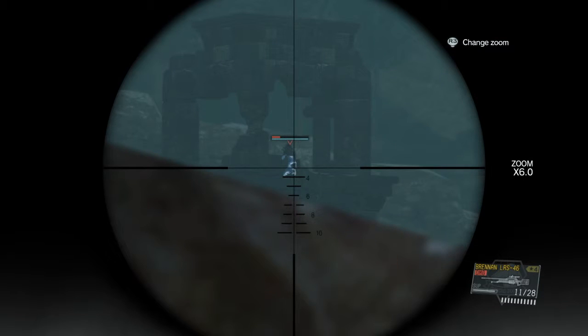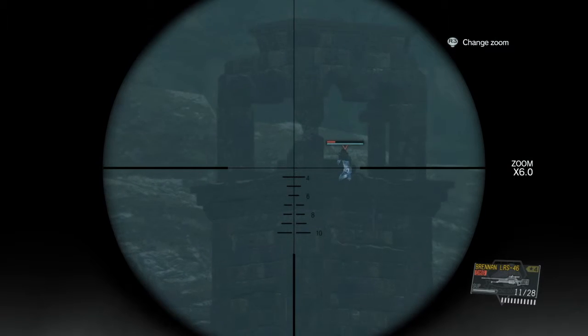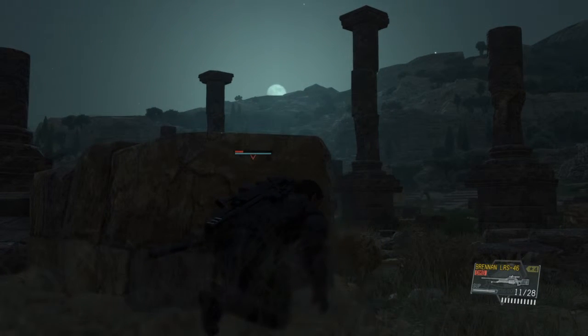Quiet only travels across tall structures and a couple of cliffs in this area. Once you figure out where she moves, you'll have an easy time. Just stay prone, stay behind cover, and you should be good. She's way faster than any other sniper in this game and she never misses, so make sure you're behind cover — you will die, especially in harder modes like Extreme.